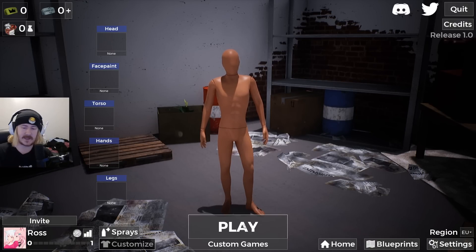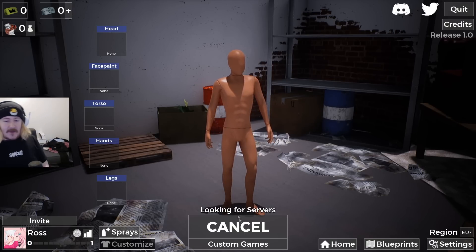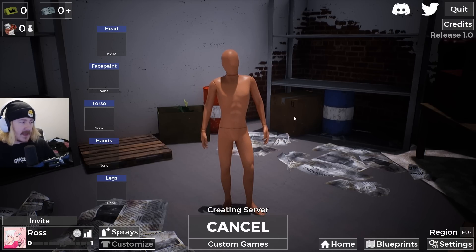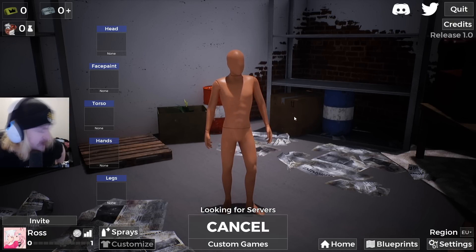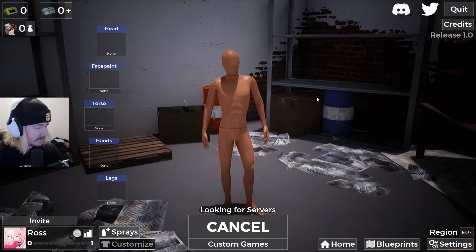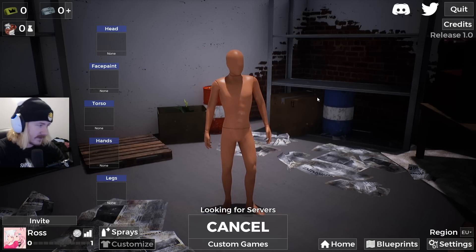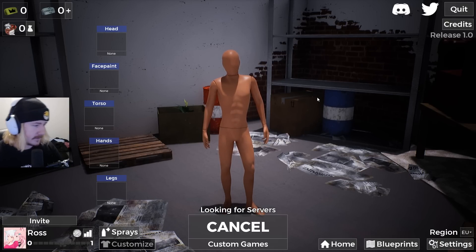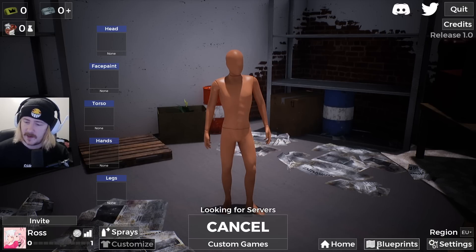Welcome to Retail Royale. This game is an interesting take on a battle royale - basically you're a mannequin trapped in IKEA and it's a race to the finish to see who can survive using every means of self-defense you can to make it out alive. There's a bunch of items, crafting, all that kind of stuff. It's very goofy. It has a similar rock-paper-scissors combat loop to The Culling, where you can shove, attack, and block.